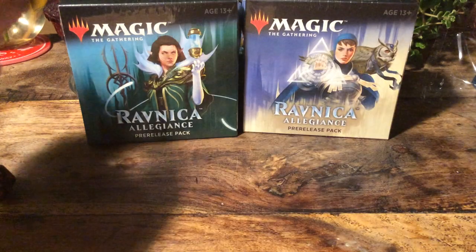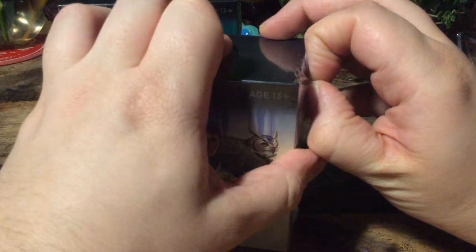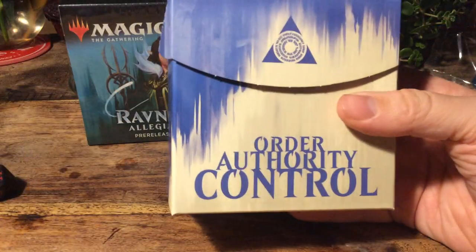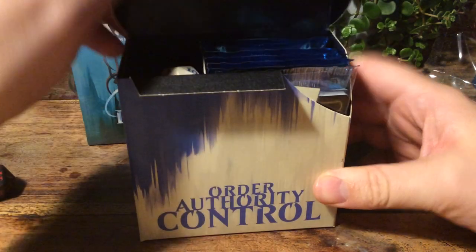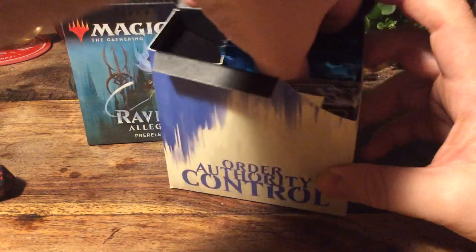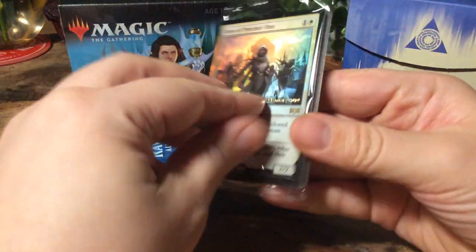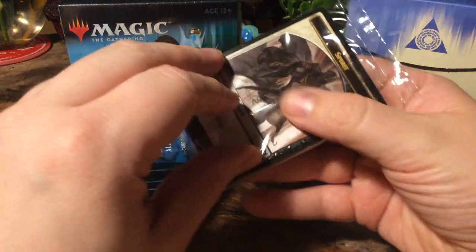Now next up we will take a look at Azorius. I will leave the Simic for last, because that's my favorite guild of all time — ever since it first saw the light of day during the days of Dissension, I've always loved Simic. Order, authority, and control — the Law Mages' Guild, Azorius. Beautiful die, white and blue. And we have five more boosters. The Hero of Precinct One — we've seen that card before, but now we get a pre-release card of it. Very sweet.